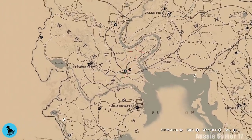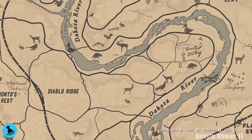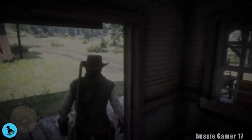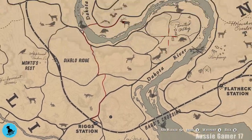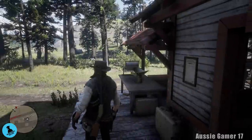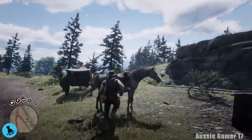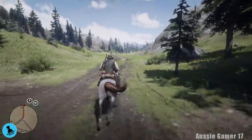Let me just double check. The first spot I want to go looking for Indian tobacco is somewhere around this picture of what I think is a moose or an elk. Let me show you properly on the map — it's near the Dakota River, southwest of Valentine, northeast of Strawberry, somewhere in the middle of those two towns. That's where we're headed. Let's go.